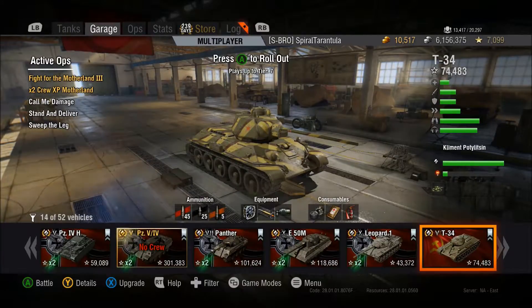The second skill I would get is Sixth Sense — that's for all medium tanks. You want to get Sixth Sense as soon as possible, because it's nice to know when somebody's about ready to shoot you so you can take cover.